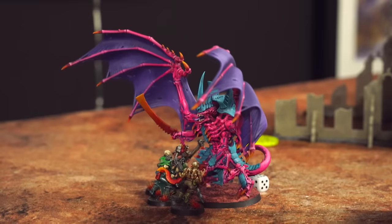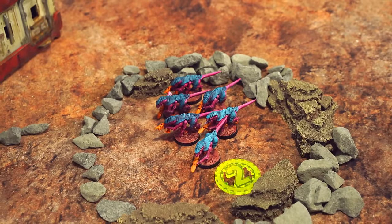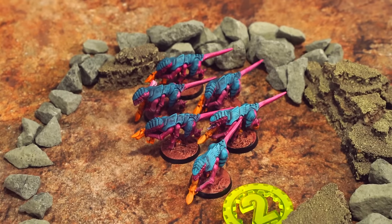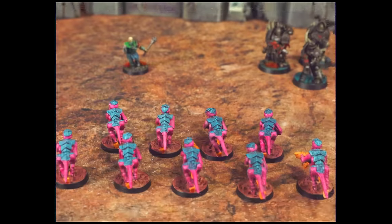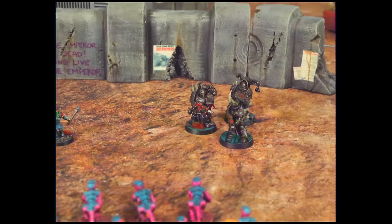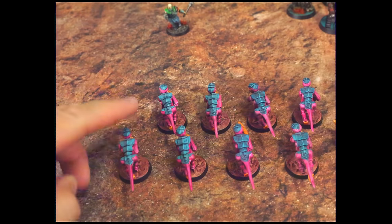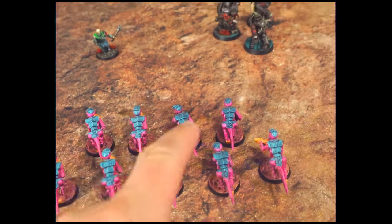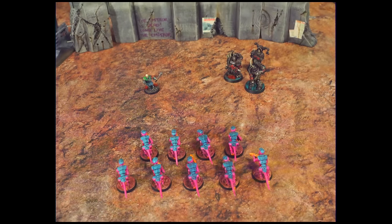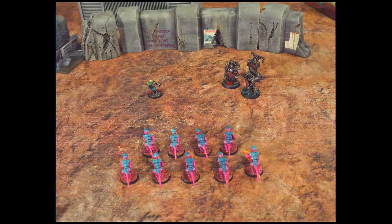Now I've only got 6 Termagants left in that squad — definitely under half strength — so I'll need to take a battleshock test, but that happens in the next command phase. By the way, you can sometimes split fire — having some models in a unit shoot at one enemy unit and other models shoot at another. You just need to decide in advance who is shooting at who. This is often a good way to target heavily armored units with a powerful special weapon while your regular troops target infantry.